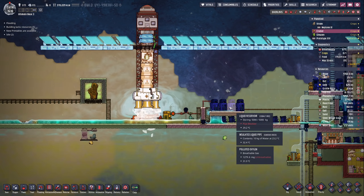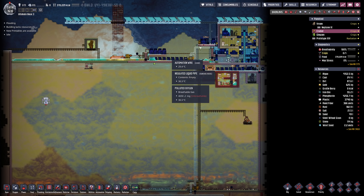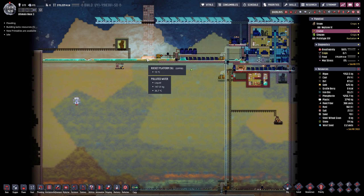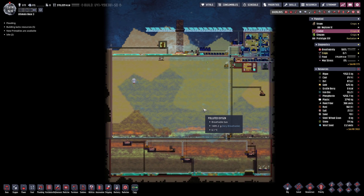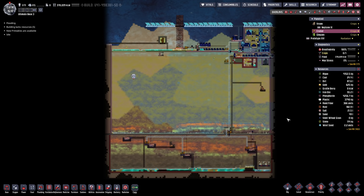There we go. Now we have plenty of water again and we can probably run our oil wells. As soon as we run out of water, we're gonna send another signal and hopefully we'll be able to launch the rocket there. But yeah, with that out of the way, I would say we're gonna wrap it up for today. Thank you so much for watching. Have a great time, and hopefully I'm going to catch you in the next video. Bye bye.